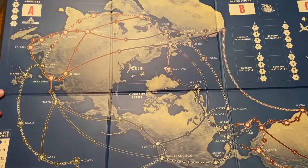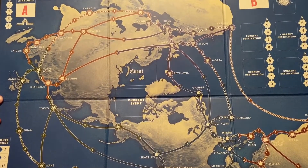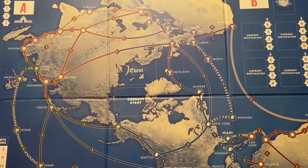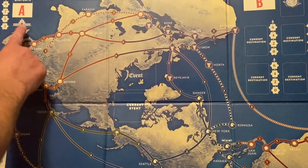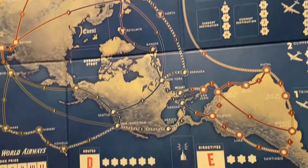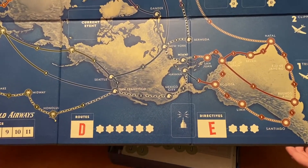If you're familiar with the game Artemis Project, you resolve things on the board in order, and you do the same with this. You've got A — airports, B — destinations, C — planes, D — routes, and E — directives. That's really cool. What is your Prime Directive?